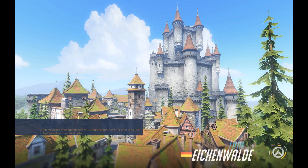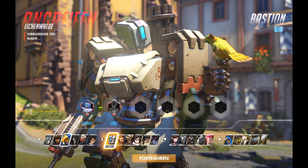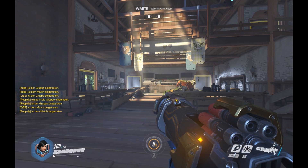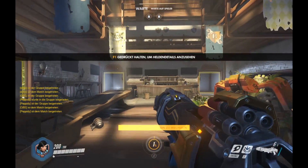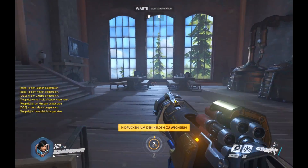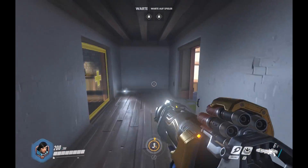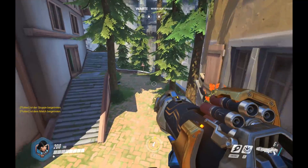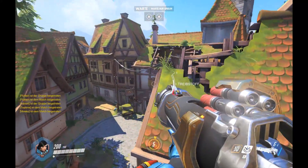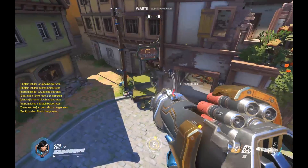Hey guys, Hammy here, live from Gamescom, and we are going to be taking a look at Eichenwalde now. I've managed to do a little bit of the attacking spawn, a little bit of the defending spawn, and I've spawned at the moment. We're going to see what happens on attack. I'm trying to get a look finally for you guys at the middle of this map. So we start in the Brauerei Mittagscrew, which I've covered already. Check out my other videos in my Gamescom playlist and on the channel.